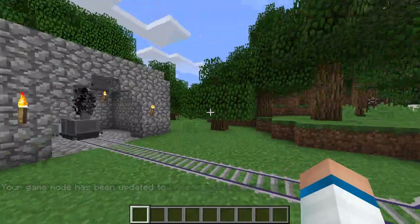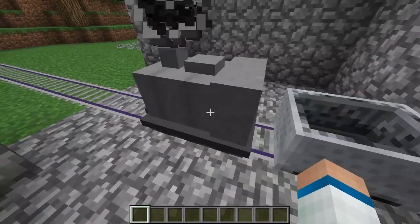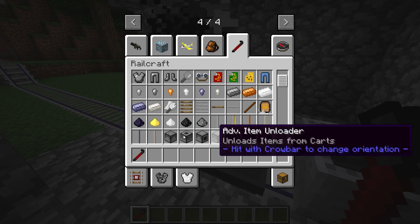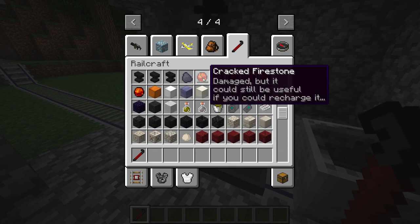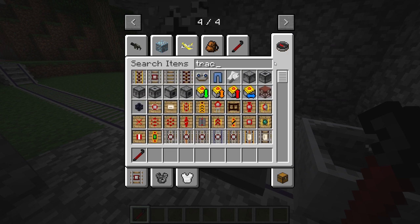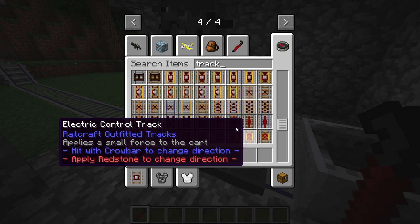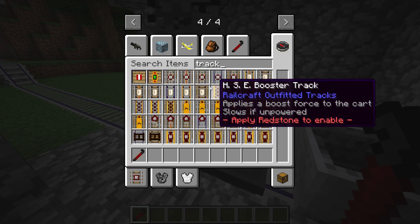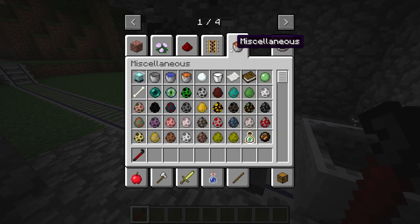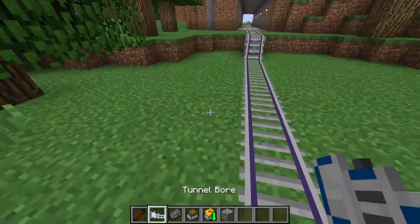Number 5 is Railcraft. It adds in a lot of trains and track types, including a steam train. The mod adds a steel crowbar, steel armor, new tracks including launcher tracks that shoot you straight up in the air, cracked fire stones, and lots of new blocks and ores. You find the trains under the Transportation section in the mod's menu.